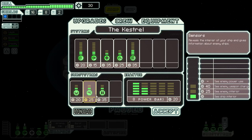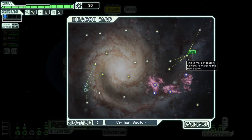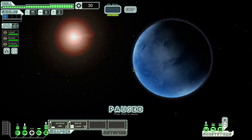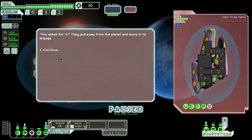Let's power up our Artemis and Burst Laser, depower the medbay that we don't need, and power up our engines. I could buy either a piloting or a sensors upgrade with our 30 scrap, but I don't think we really need them with what we have here, so let's just start jumping.